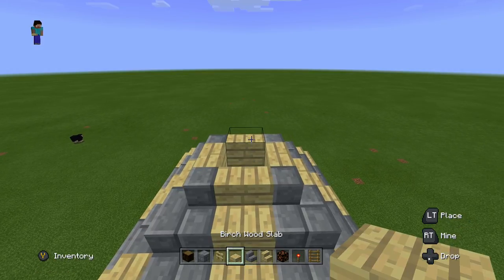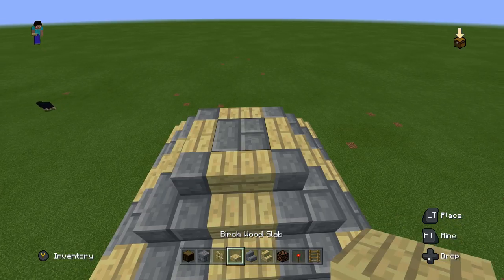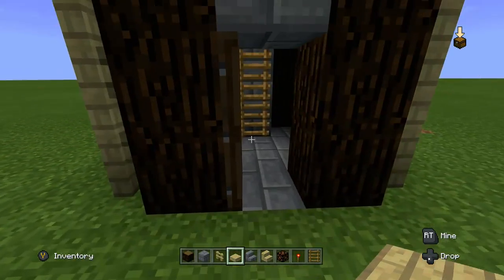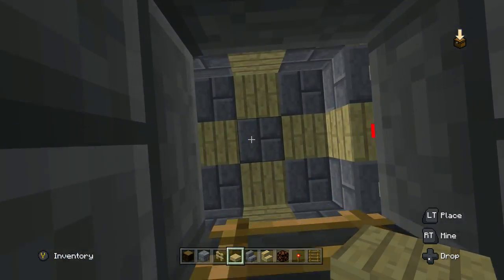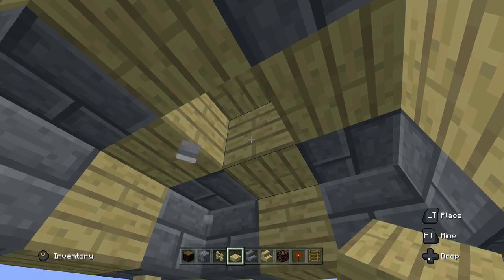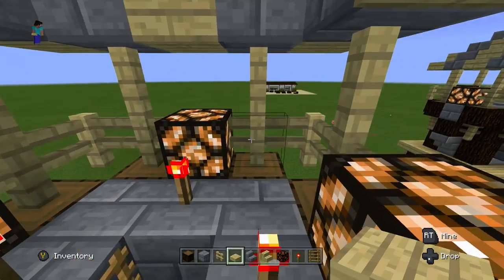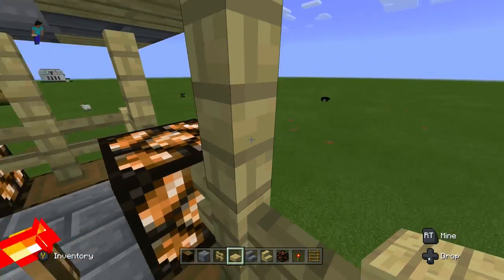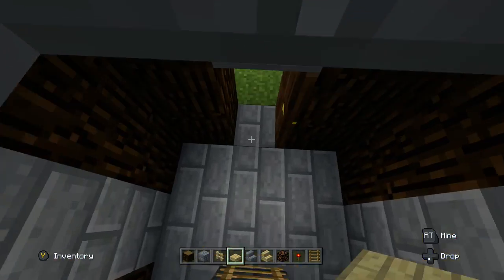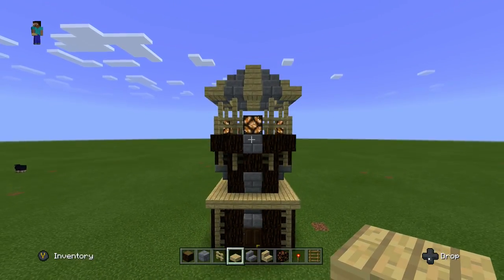The last step is to put one birch wood slab on the very top. Place a placement block, place the birch wood slab on top, then go inside and climb up to the top. This is what it should look like. You can get rid of that placement block if you want — it won't make a difference. This is what it looks like from up here; you can look on each corner and you've got a pretty good view. Going back downstairs, this is what it looks like down here. When you walk in you can close the door — and voila, that is our guard tower.